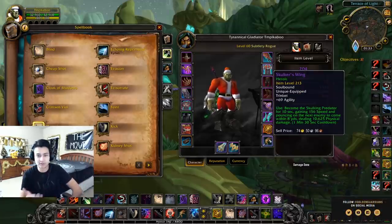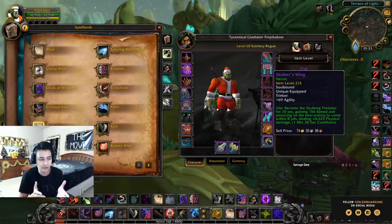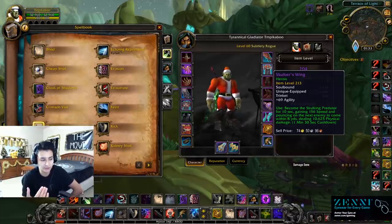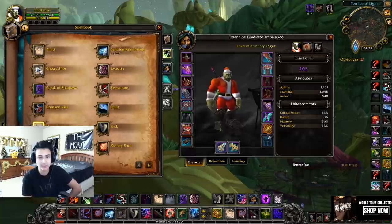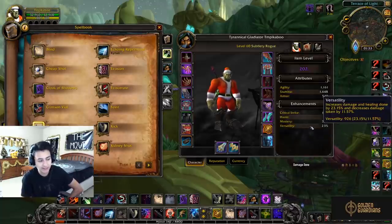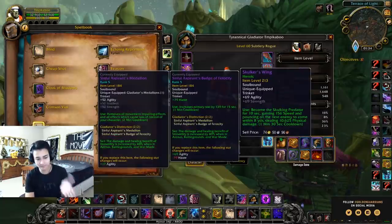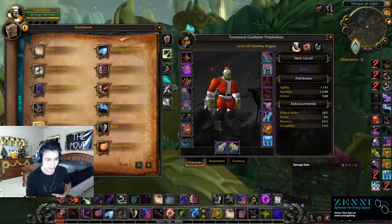As for which piece to craft the legendary on — bracer versus ring — it honestly doesn't matter, just make sure you upgrade it and stack Versatility and Mastery stats. On trinkets, I have the Skulker's Wing heroic trinket which does a lot of instant damage, similar to the Dressing Off from last expansion. It's very good in 2s versus leather, cloth, and mail, but not great versus plate. In 3s I generally opt for two PvP trinkets instead — the set bonus increases the damage and healing benefit of Versatility by 40% in PvP environments, which is roughly a 23% damage increase. You can never go wrong with the double PvP trinket setup.